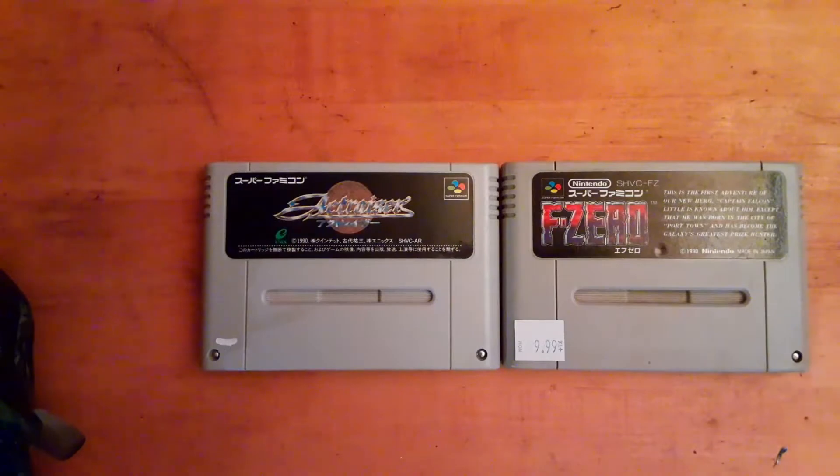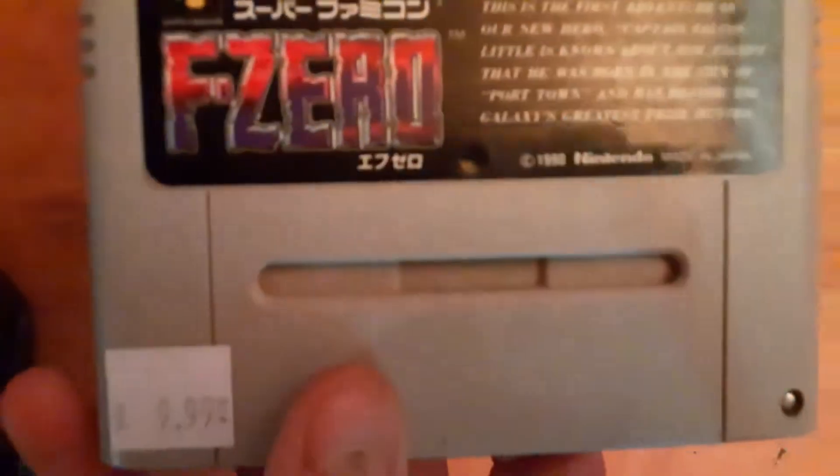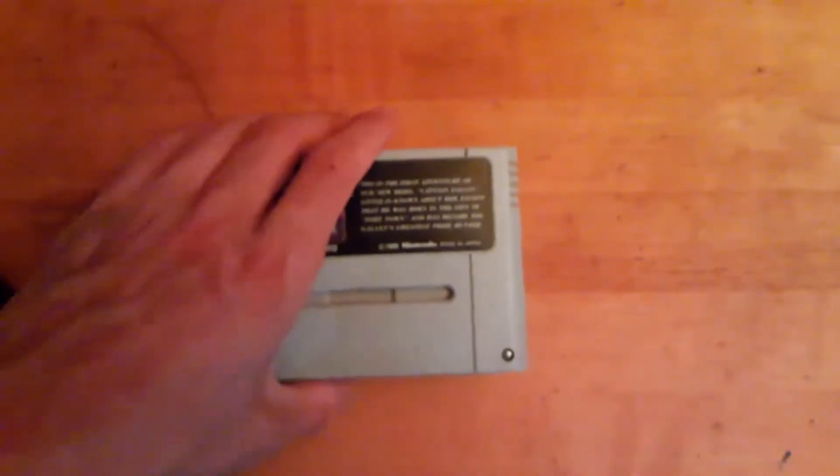Super Famicom games are really cheap. I saw the American copy of F-Zero for $19.99, but this was literally $10 cheaper — only $9.99. I can't wait to try ActRazer out. I've never played it before, but it's supposed to be really good and really super hard — a really freaking hard game.